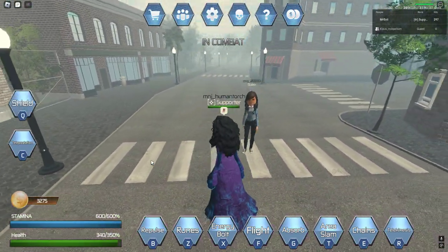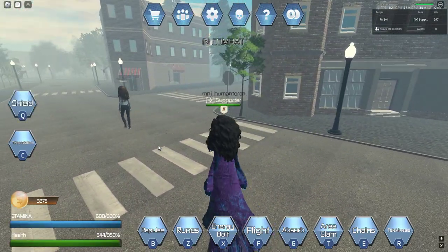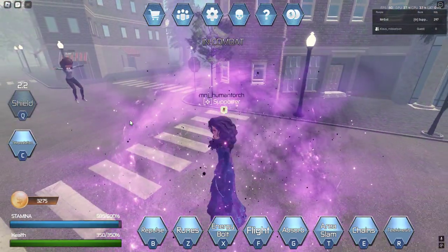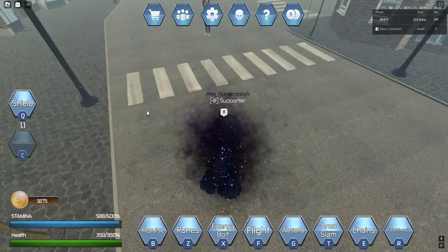That's basically a block. As you guys know, they don't really have hold shields in this game, so you just hit the button once and it blocks. Next we have teleportation, which looks like this.